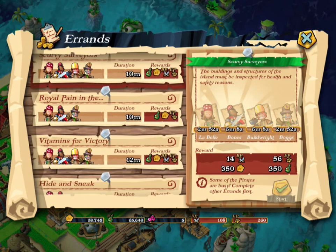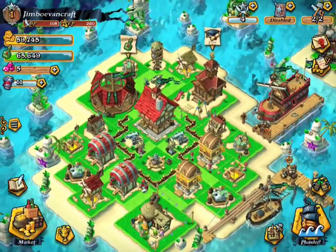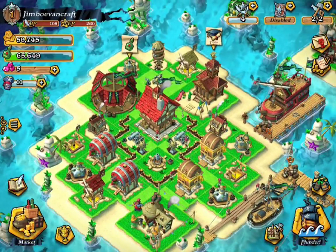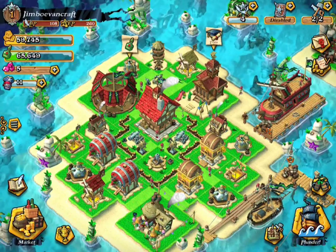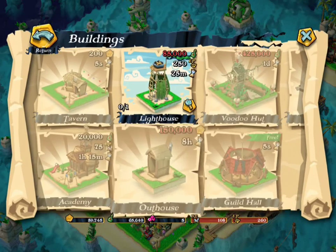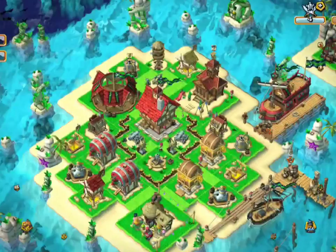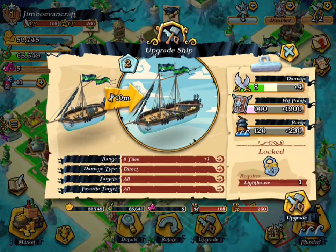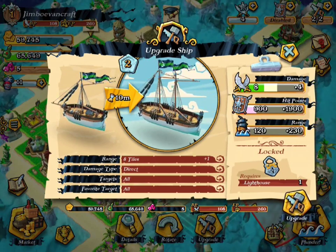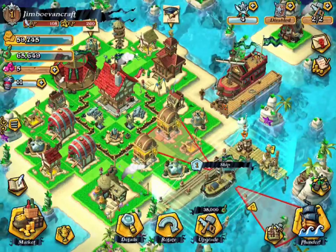This is definitely going to help me out a lot in the future, and it'll help me a lot now, because as you can see I'm at pretty much 260 EP, and I only require 250 to get my newest thing — which is the Lighthouse, which I want to get soon. After I get that I can finally upgrade my ship, and when I do I can get more hit points, increased range, and more damage, which is definitely going to help with my base.